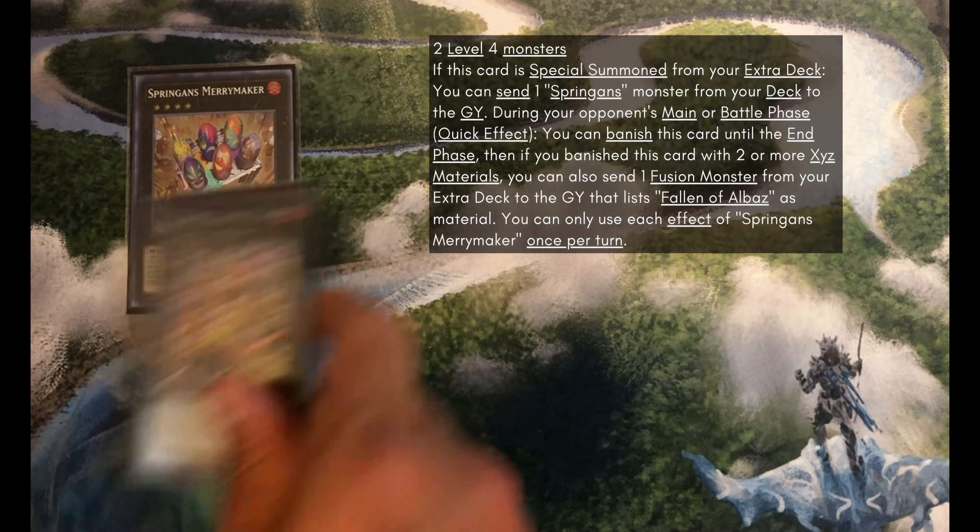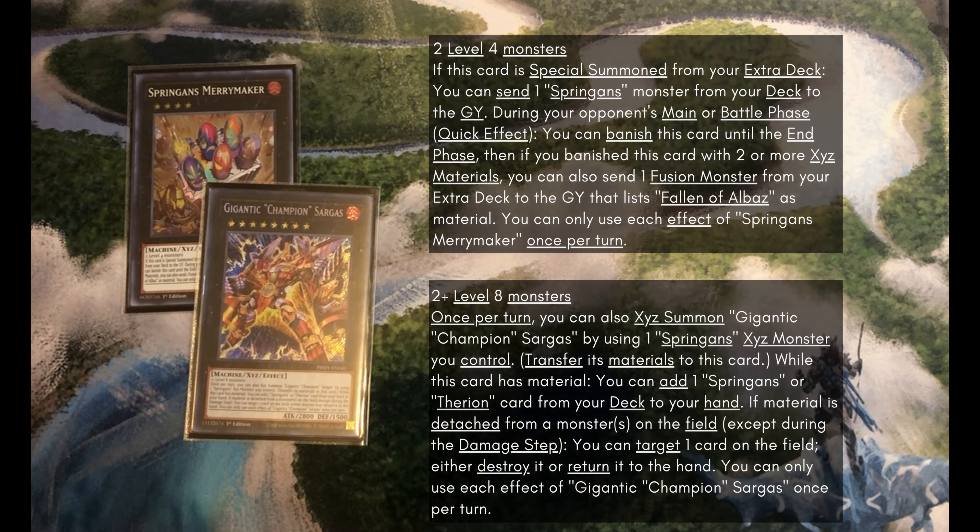We've got 1 Merrymaker because it's necessary to make the one Sargus. Sargus has been a great blowout card if you can get it on board after setting up some other Xyz monsters, because it's free removal once per turn whenever you use an Xyz monster's effect, and I've really been liking it.